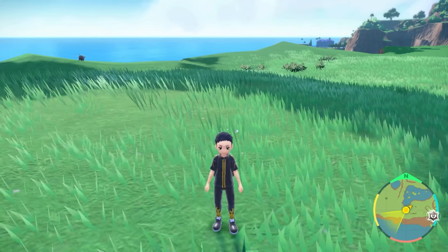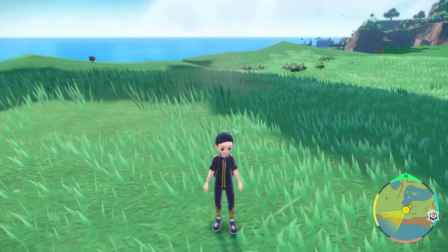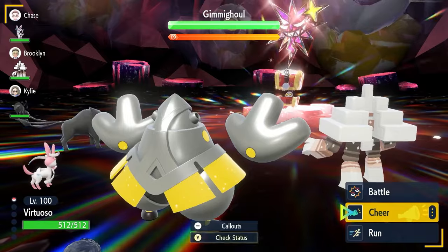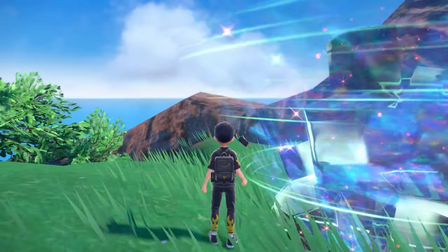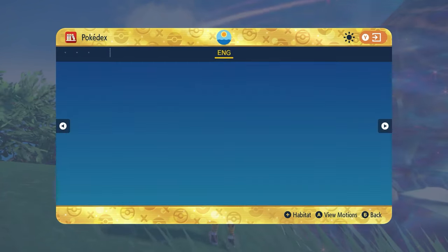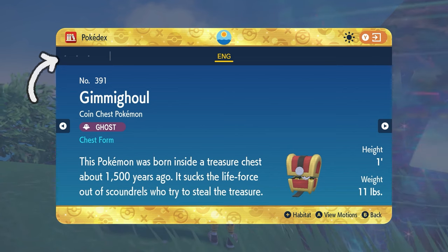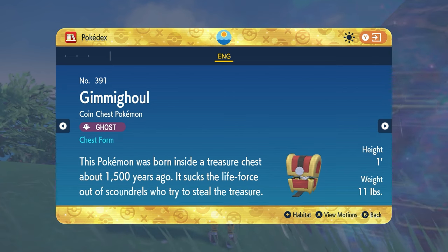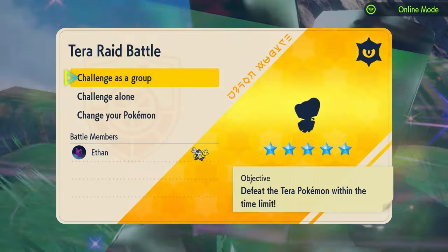I'm going to try to test an even easier way of getting a shiny Gimmighoul. Instead of doing any battling, you go to run, hit yes, and then you will leave the battle. You can then go to your Pokédex, scroll down to recently battled Pokémon, and click on the Gimmighoul. Press A for details, and if there is a shiny icon in the top left corner, that means the Gimmighoul you just battled and ran away from was shiny. You can then go back into the Tera raid and catch it with whatever Pokéball you want.